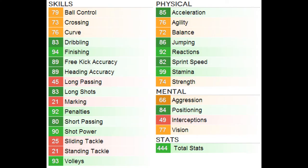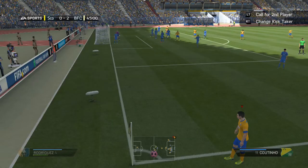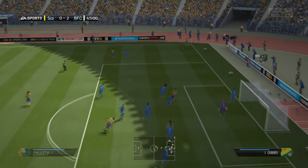I'm back with his in-game stats, so let's get on with it. Some standout ones are 83 dribbling, 94 finishing, 89 free kick accuracy, 89 heading accuracy, 83 long shots, 92 penalties, 80 short passing, 90 shot power, and 93 volleys.